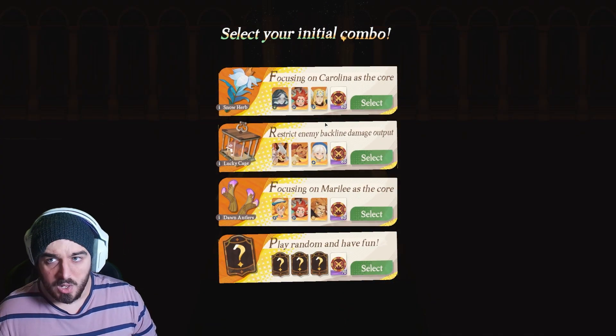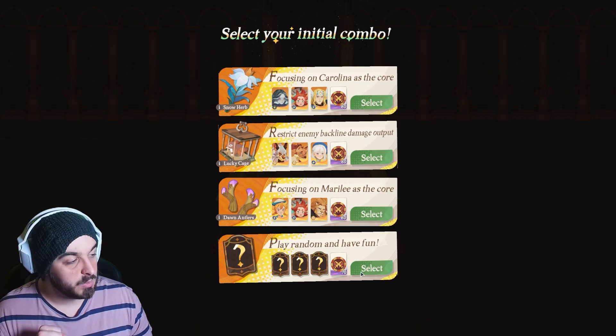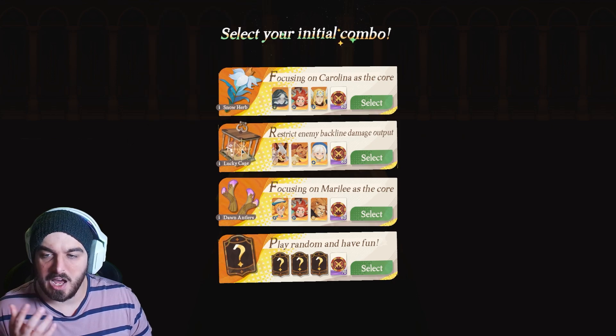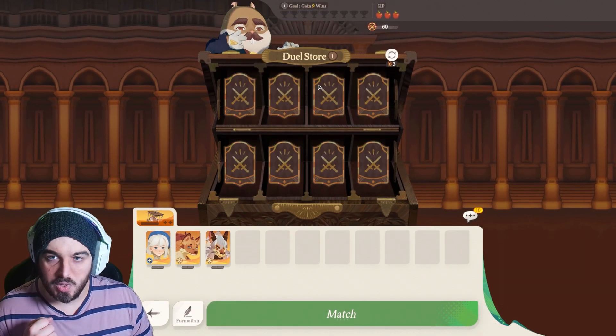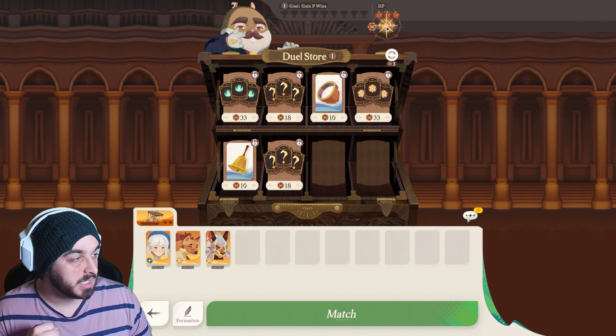The way this works is you'll be given three different combinations and then a random setup to start with. The important thing is the artifacts you're given. I'm going to grab this one here and try it out.